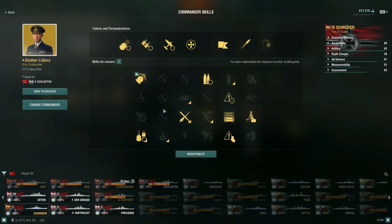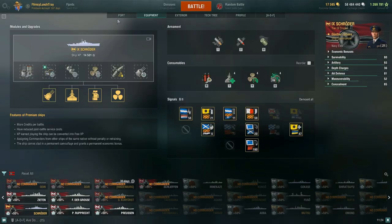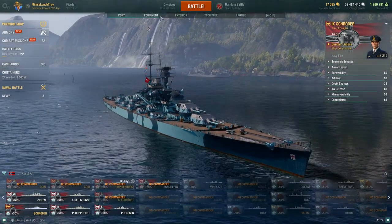And then with Gunther Lutyens, a full 21-point build — this would be the build I feel very comfortable running on this ship, but there are some things I could talk more about that build, probably in tomorrow's video.